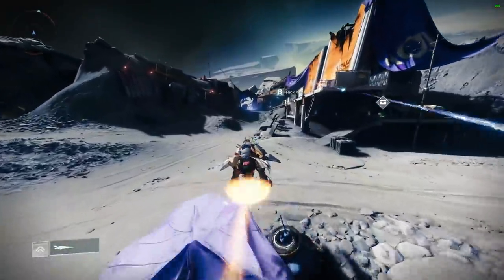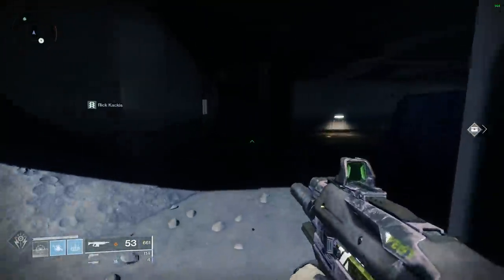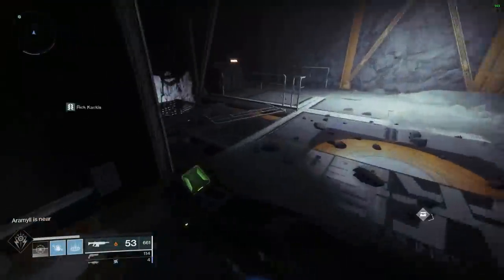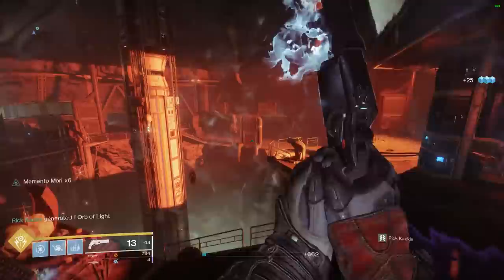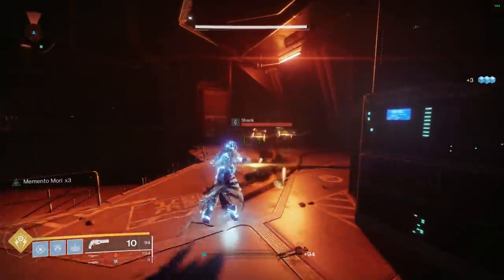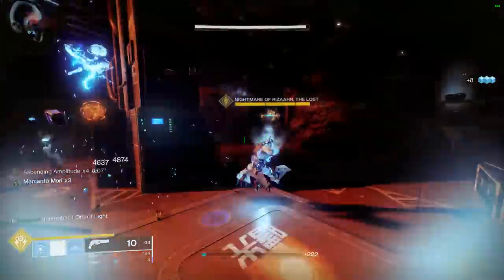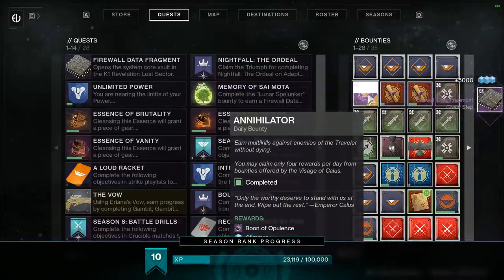This Lost Sector is in the Anchor of Light, in a large building where, if you played Destiny 1, you probably spent a lot of time farming helium filaments. Make your way through the building, go down below, and once you get to the end, slay out enemies until the alarm goes off and the final boss is summoned. Kill the boss, open the chest, then go into your bounties, go to Lunar Spelunker, and retrieve the next piece to continue the quest line.